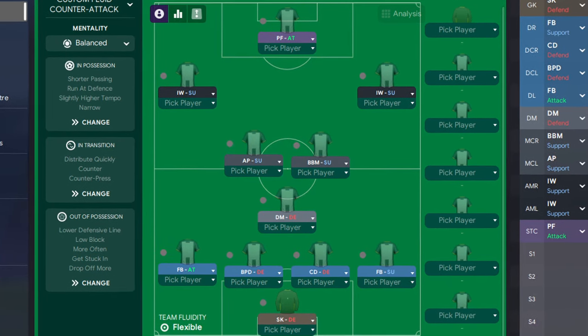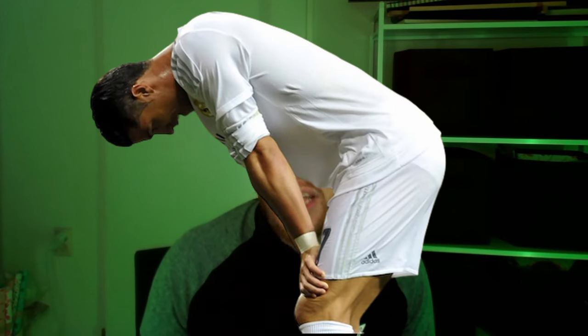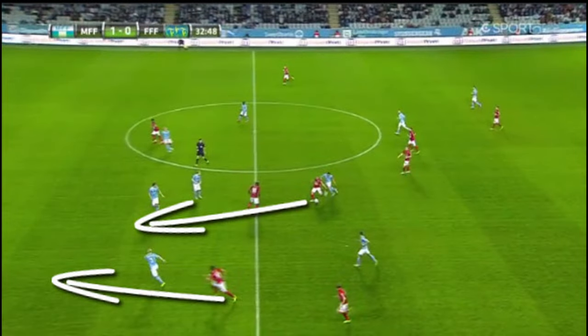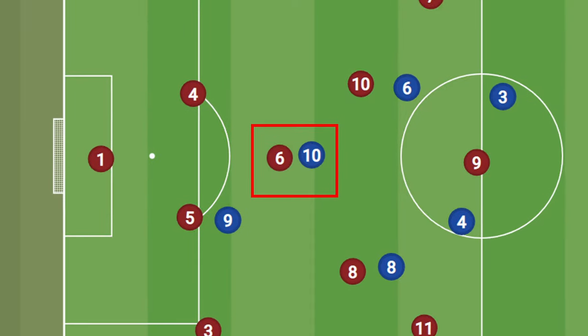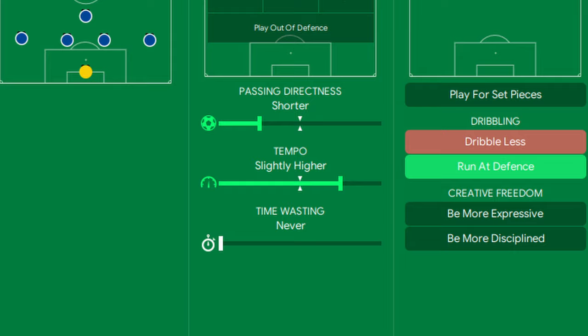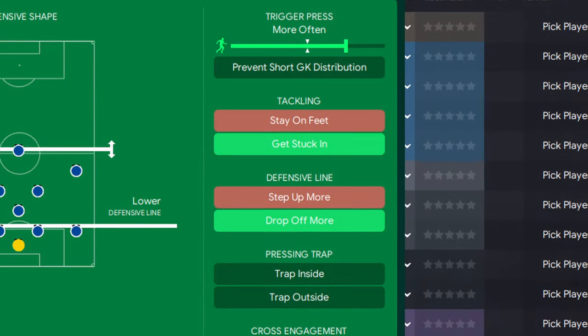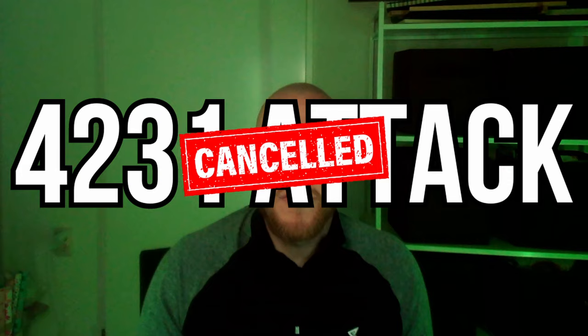Let's have a look at the first one, which is a 4-3-3 DM-wide. This tactic is all about the low block and frustrating the 4-2-3-1. The goal here is to let them have possession and tire themselves out, and then hit them on the counter-attack. Our defensive midfielder will take away the danger of the 4-2-3-1's attacking midfielder. And once we get the ball, our short high-tempo passing will see us break away at great speeds. We're still counter-pressing and pressing more often, just from a deeper position. It's all focused on nullifying their attacking threats and setting ourselves up for a dangerous counter-attack.